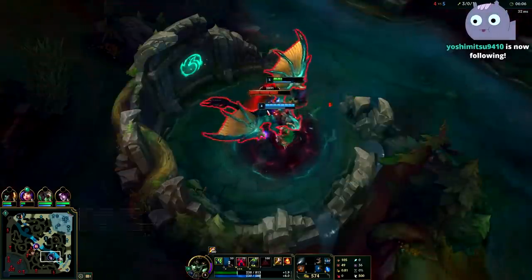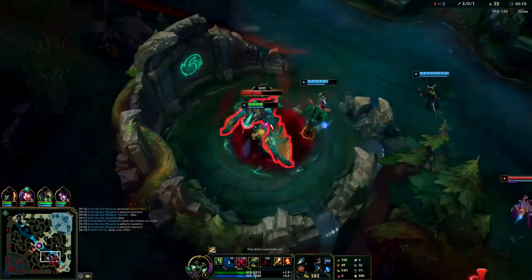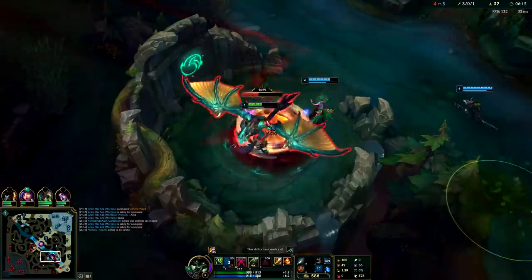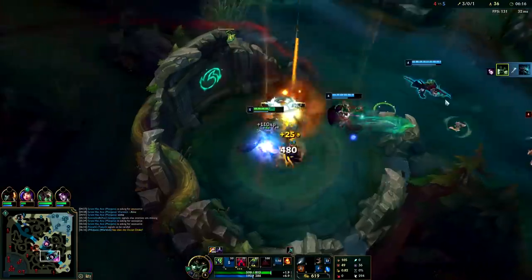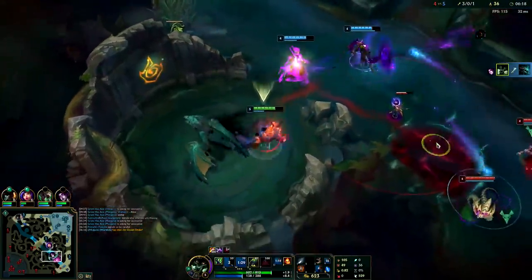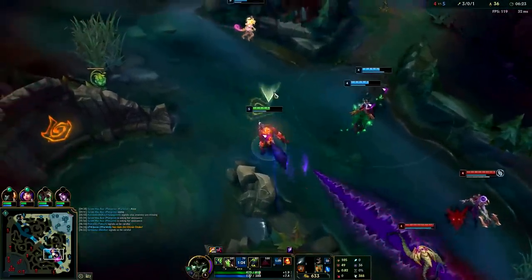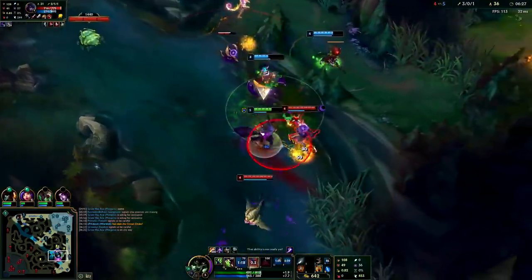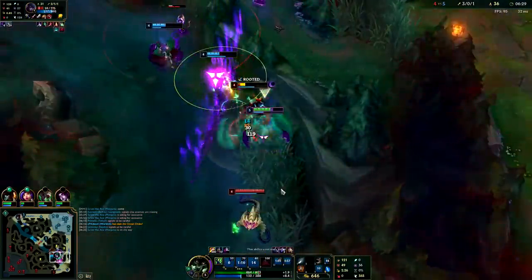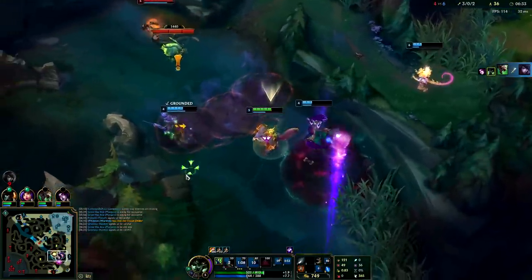I'm going to use the Dragon to block Vel'Koz skill shots and let Morgana tank a bit so I can heal up. I'm going to save my Smite. Ignite speed up into him — Q through. Nice. The Ignite speed up with the Nimbus Cloak is insane. He couldn't outrun us.